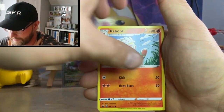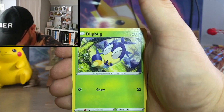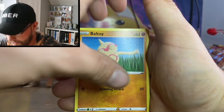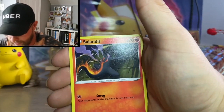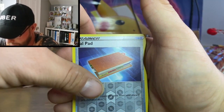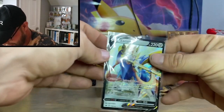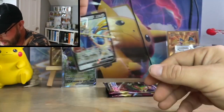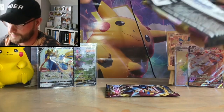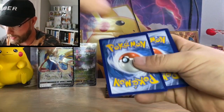Next pack: Wooloo, Blipbug, Poké Ball, Toy, Joltik, Salandit, Cloppus, Appletun reverse, and the rare is a Zacian V! The pulls just don't stop — this is a great video so far!